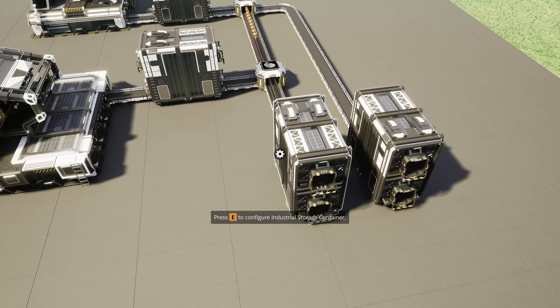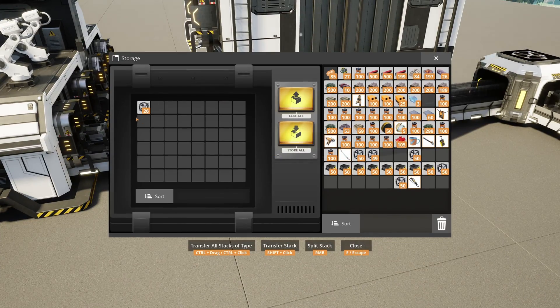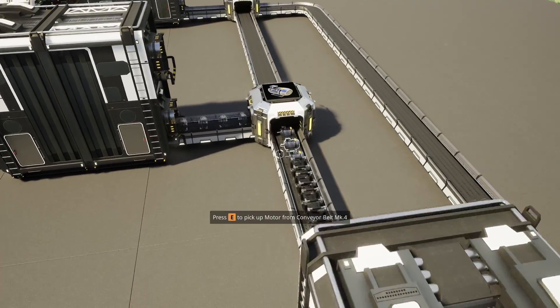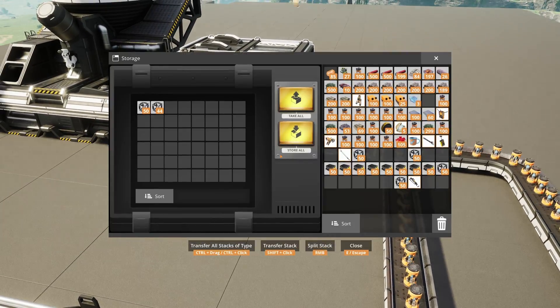So for motors I have an industrial storage container; the same goes for radio control units, heavy modular frames, fabric, polymer resin, and so on. So far this is very simple, and now we are going into more advanced territory — the gas filters. We have only one industrial storage container to hold the gas filters or iodine filters.